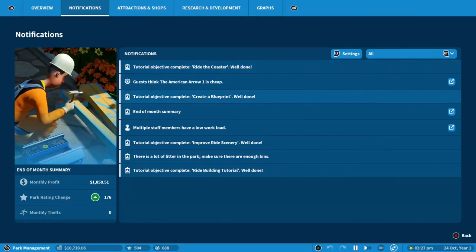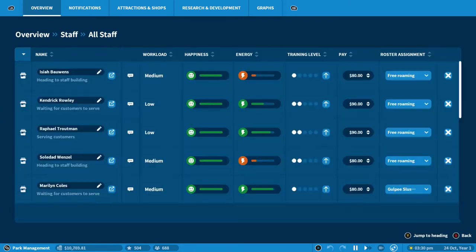The button mapping is hard to understand at first, but after your first hour or so, it makes absolute perfect sense. Frontier have done a magnificent job of making every option just a couple of clicks away. For those who struggle to get on board with the new control system, keyboard and mouse support is there if you need it.